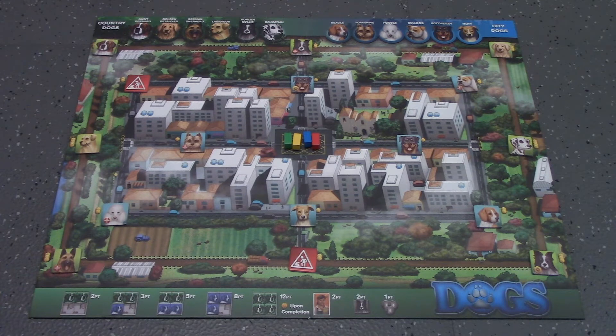Moving to a space costs one YAS token. The middle space costs nothing. You can't finish a move in the same space as another truck. When you land on a space, collect the dog.